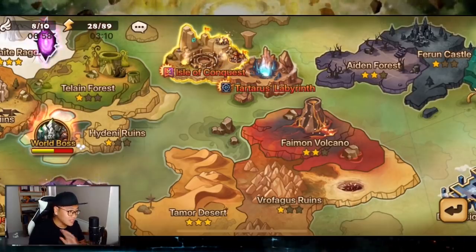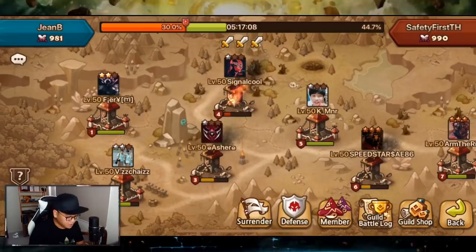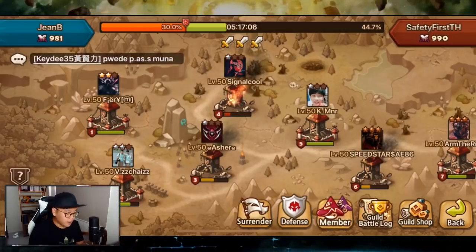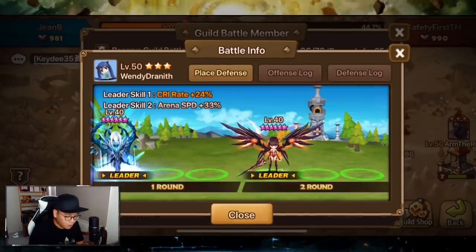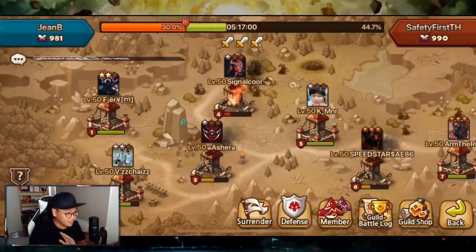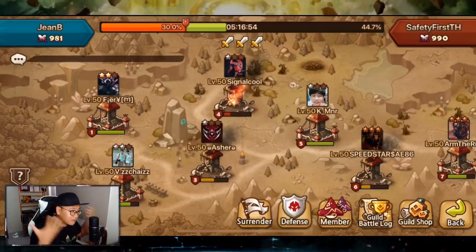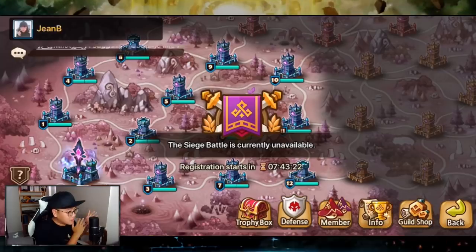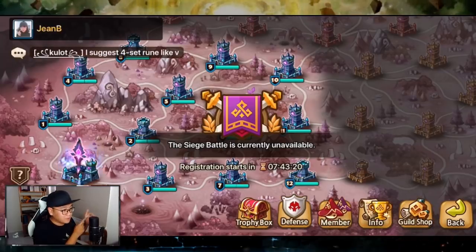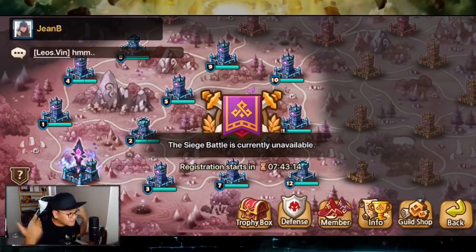This guild is two weeks old — there's nothing here, no buffs, no whatsoever. We are starting fresh and I have no plan to progress further for the guild. Everyone is setting one-man defense and we win one, lose one — that's about it. We don't win any guild defense and we don't even get the plus-one, two, three for guild battle, so I cannot farm points like a madman.